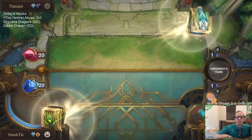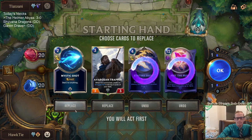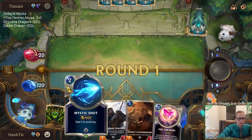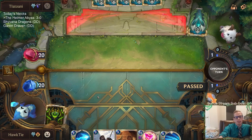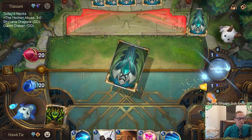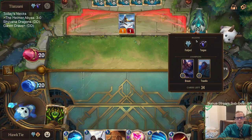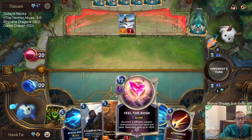Trundle/Braum matchup — should be pretty cool. Their things should be a lot bigger than what Static Shock is dealing with. Feel the Rush is going to be awesome — they probably don't have a good answer to it, but I do have to wait until turn nine. I'll keep it because I already have a good early hand. It's unlikely that we die before turn nine against the Braum/Trundle deck. We may need Feel the Rush to fight their Feel the Rush — this is definitely a Feel the Rush deck we're playing against. We could have the war of the 10/10s — Godzilla vs. King Kong.